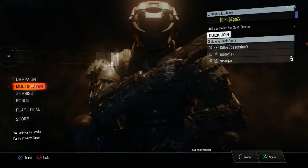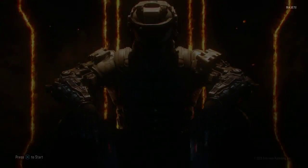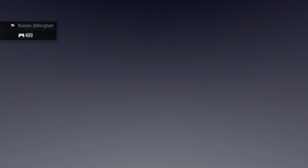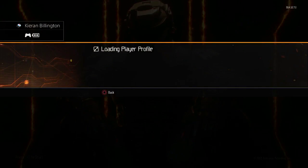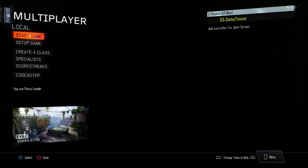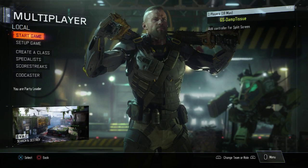As soon as you search in, you want to back out, back out all the way back to the normal screen. Then you want to switch user to the account which you want the Prestige Master for. Then it will come up with loading profile when you spam X. Then you want to go into a local multiplayer lobby.